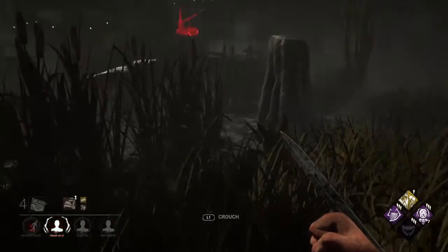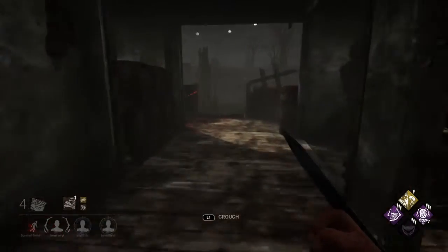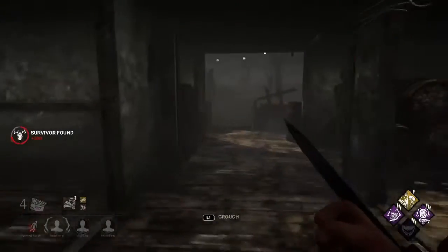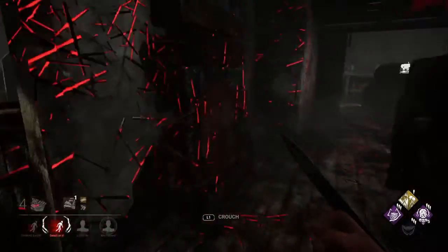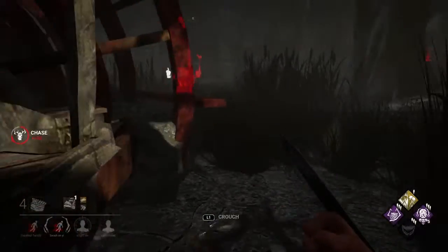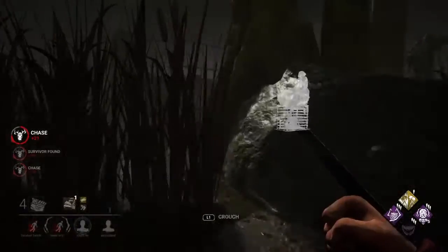Traps are at least taking up some of their time, making it so they can't just pump out generators for free. I hear him — turn right here. Someone just started a generator to my left. Someone just started this generator so I'm actually gonna drop chase because of my obsession. I hear someone injured on my right so I'm gonna force her off and then come over here.